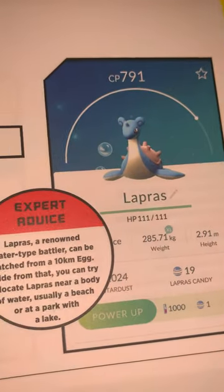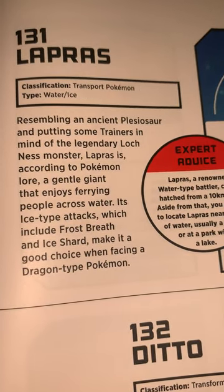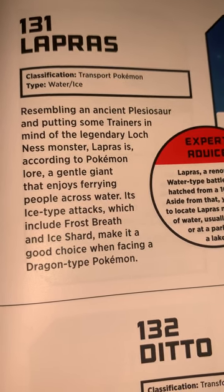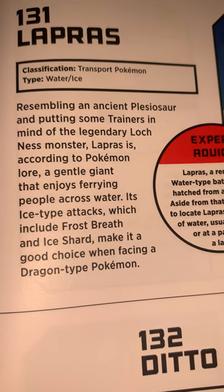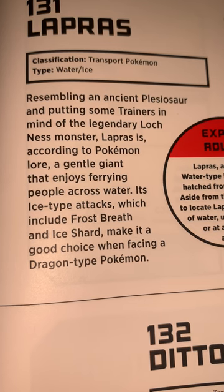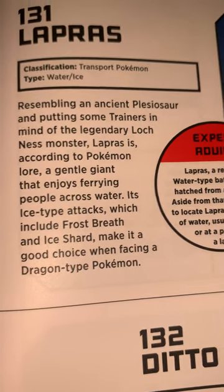Lapras, which already has 111 HP, is a Transport Pokémon, Water and Ice type, resembling an ancient plesiosaur and putting some trainers in mind of the legendary Loch Ness monster. According to Pokémon lore, Lapras is a gentle giant that enjoys ferrying people across the water. Its Ice-type attacks, which include Frost Breath and Ice Shard, make it a good choice when facing a Dragon-type Pokémon.